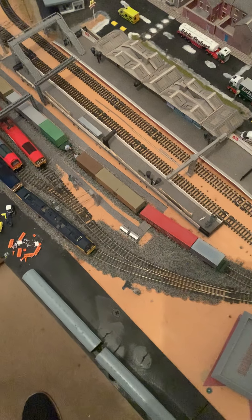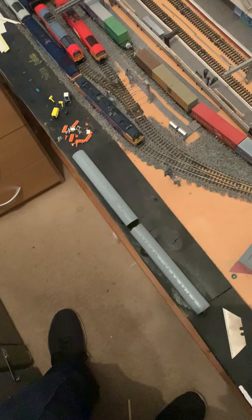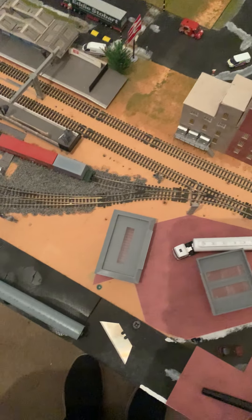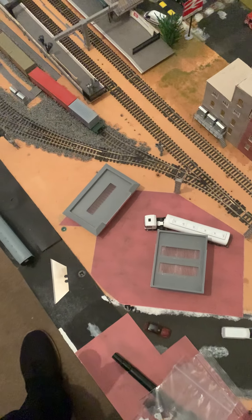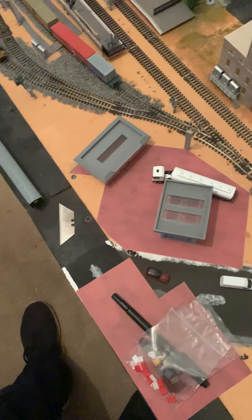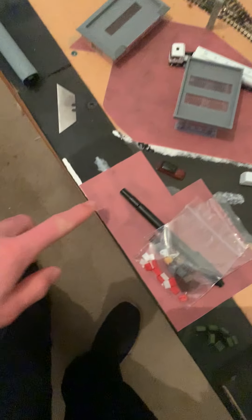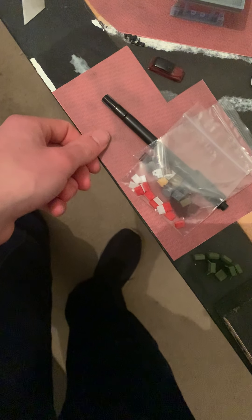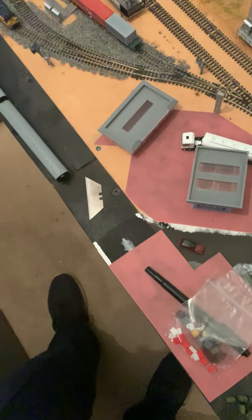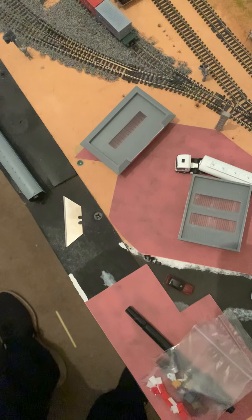The first thing you're going to notice is you're going to be asking where has the bridge gone. The reason the bridge isn't on the layout is because I am redoing it to have this brick sheet over the existing slate brick.